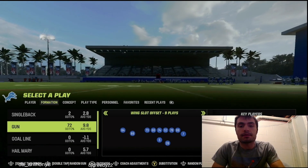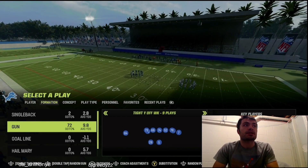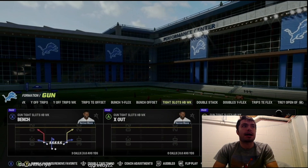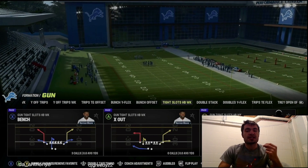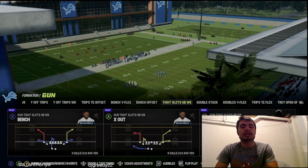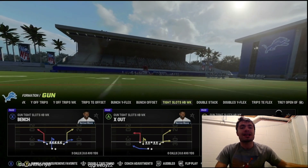Let's get into our second play versus Cover Zero. The play is, again, from the Indianapolis Colts offensive playbook — from the Gun Tight Slots Halfback Weak formation — and it is Mesh Spot. This play and formation can also be found in the Cincinnati Bengals, Panthers, Eagles, Rams, and Minnesota Vikings offensive playbooks. One important note: only the Indianapolis Colts playbook has both Bunch Trail and this play.